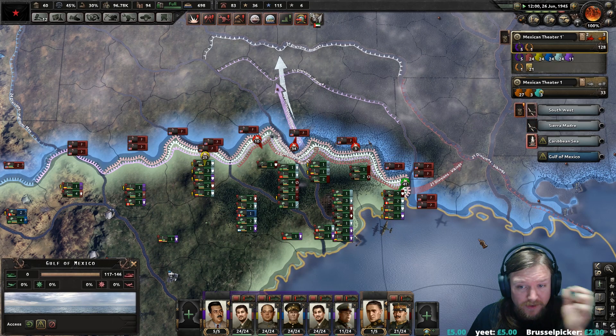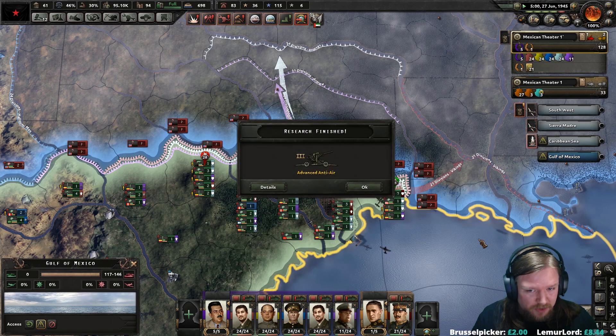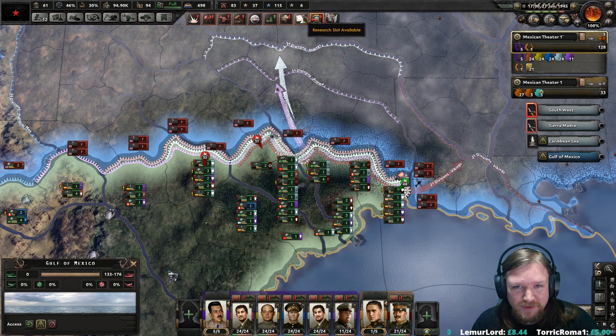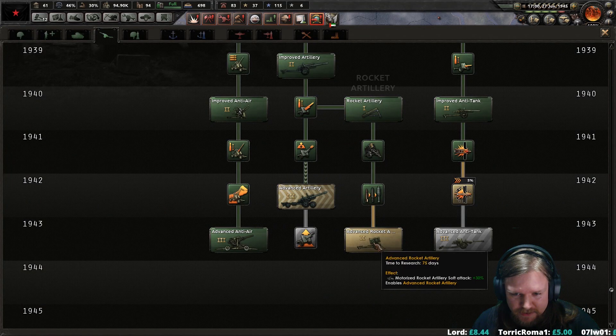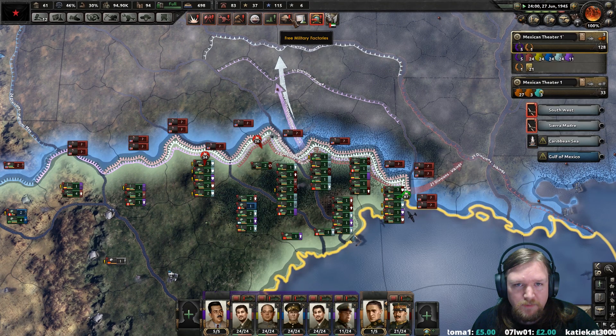Finish whatever assaults are doing now and then dig in again. We really have to do a slow take and hold, take and hold, take and hold. Because they do have a ridiculous number of divisions. Advanced rocket artillery — more bigger booms!